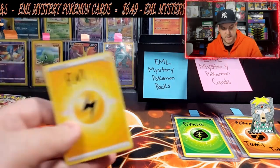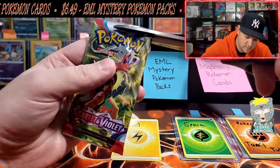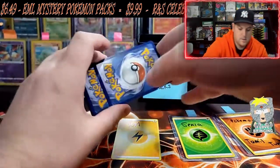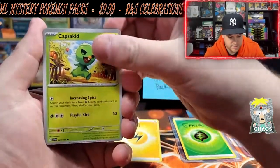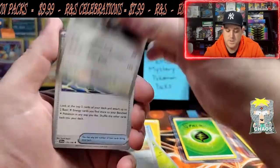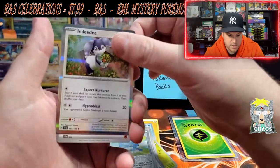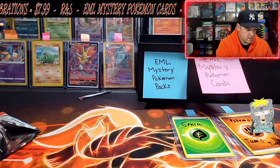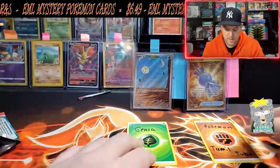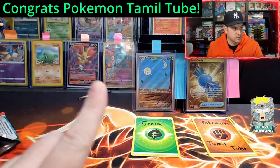Last pack is PM — there are a ton of cards that could beat that gold Rare Candy. We got a Gastly, a Toadscool, a Staraptor, an Electric Generator, a Baxcalibur, Kricketot, and an NDD hollow. So the pack battle comes down to Penia, who pulled the Illustration Rare Spidops, versus Pokemon Tamil Tube who pulled the Gold Rare Candy. I'm going to say the gold Rare Candy won, but I'll confirm the prices in editing.